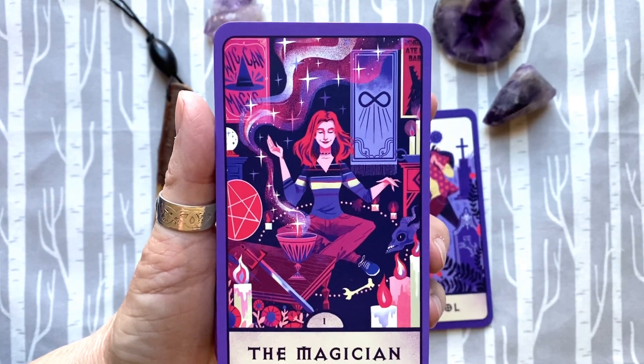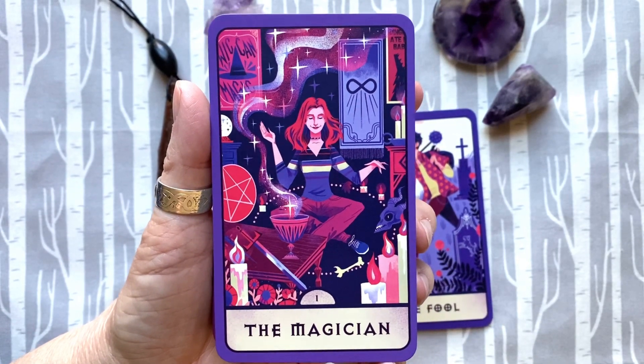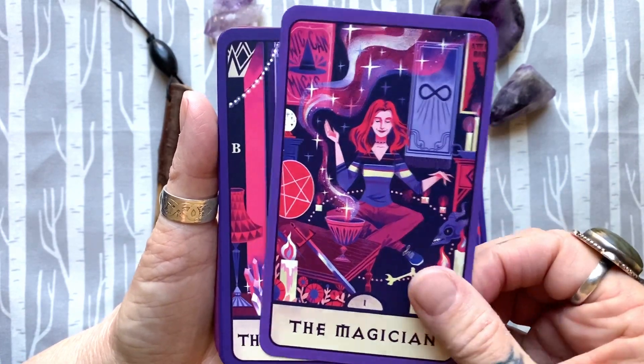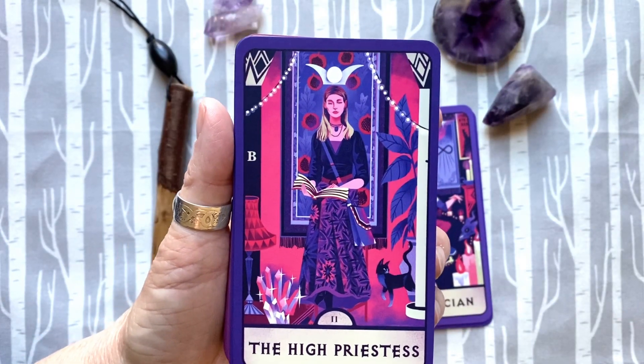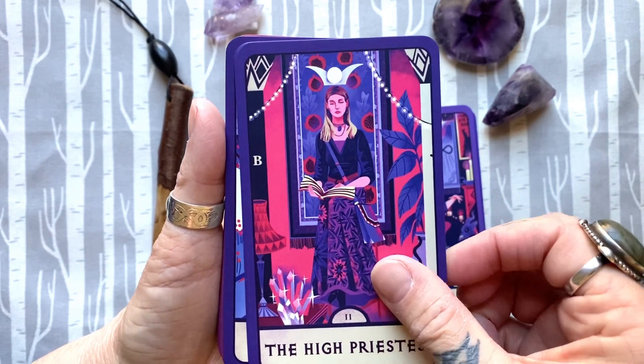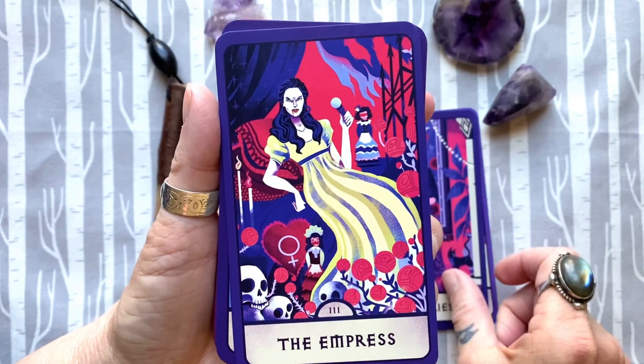We love Willow as the Magician. I love Willow anyway — she's my favorite character. We also love Tara. Not as much as we love Oz, but we do love Tara.